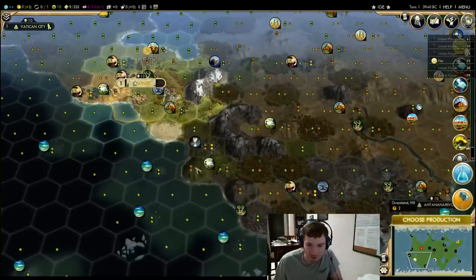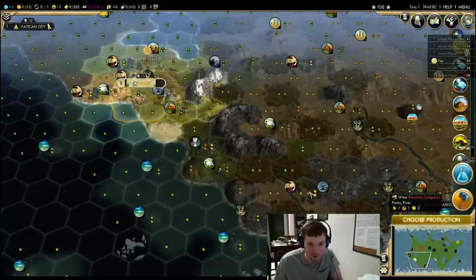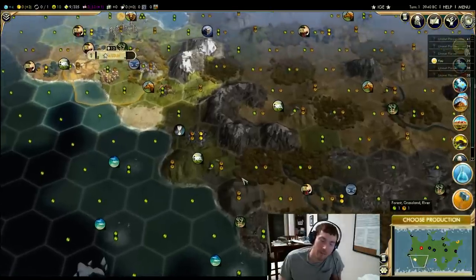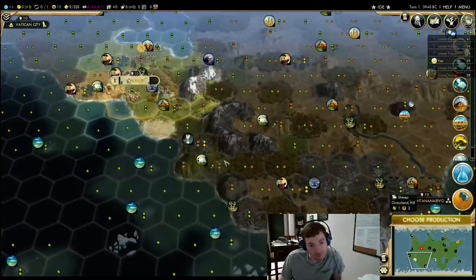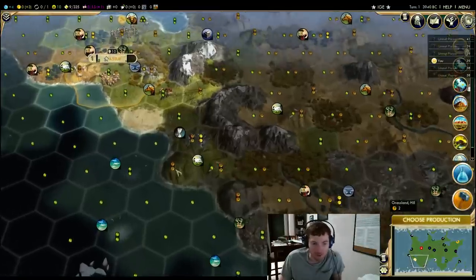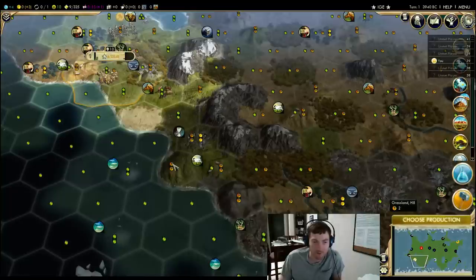Is a sheep tile worth a mountain? Maybe. The sheep might be better here. My initial assumption would have been this position — especially because it's more defensible against frigates. It would be a lot more defensible there. That city on the coast just wants to die to frigates. But as a Liberty game, I wouldn't expect this city to grow huge, and I might be prioritizing immediate resources over the mountain.